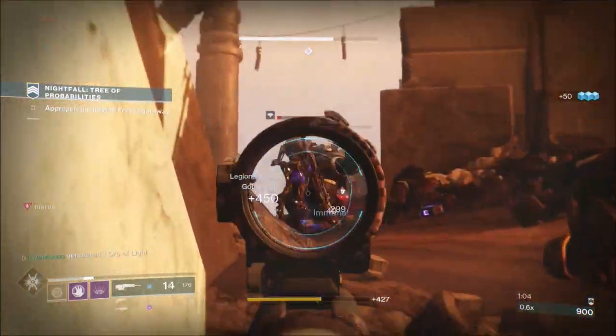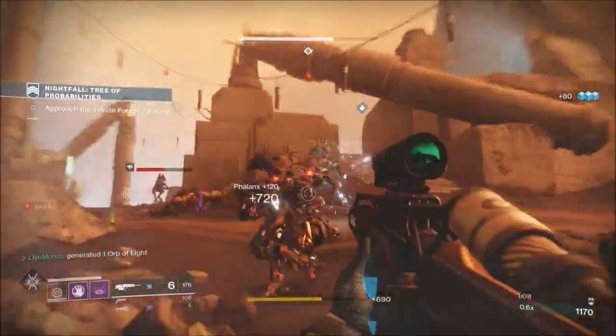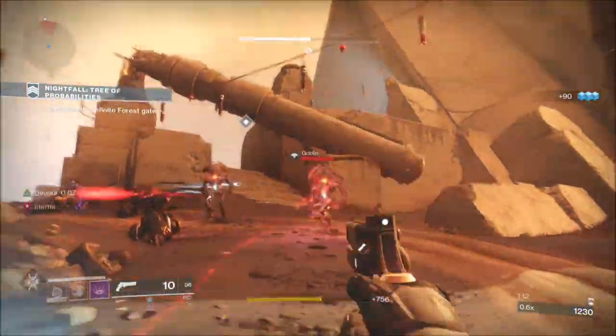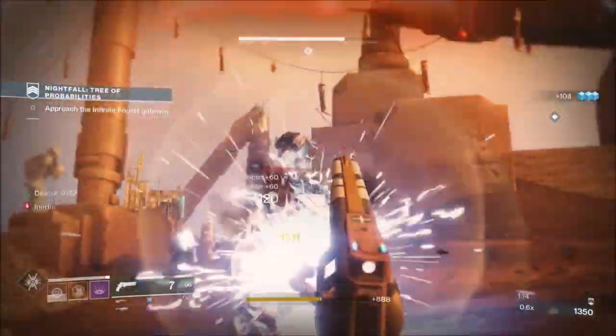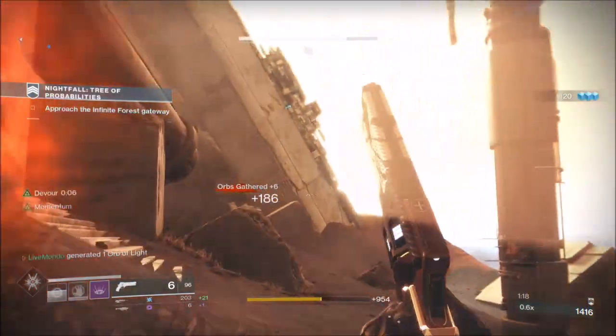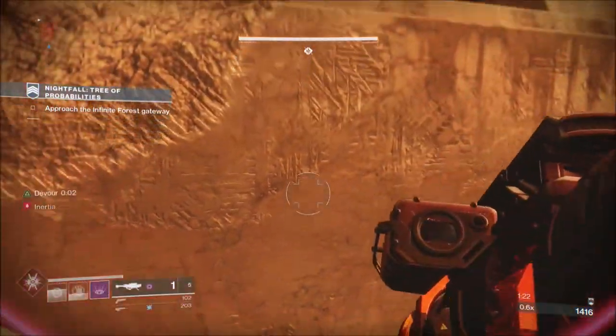Normally it takes me about 90 seconds — that's an average time — to open that portal. Then you're in the Infinite Forest, which is RNG because it's random. Don't push jump if you don't have to, but you've got Momentum on, so Momentum will save you a lot in this run.